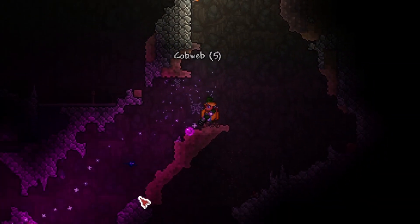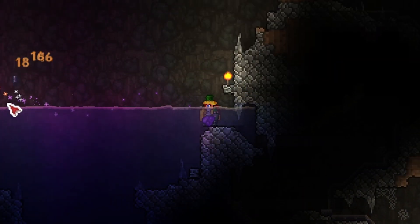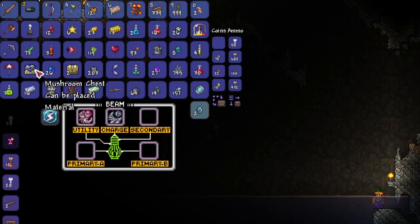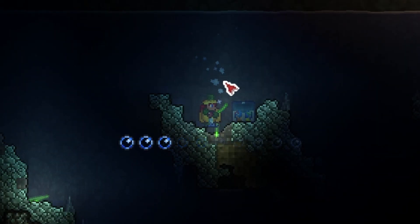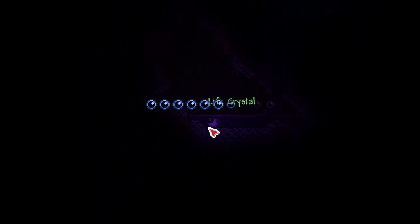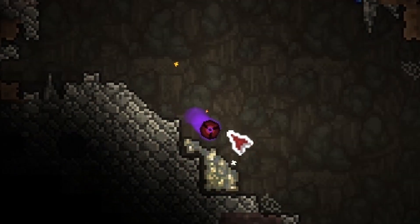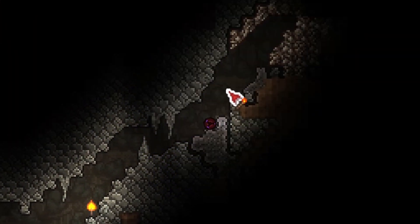A speed potion — is that a gravity potion? This will let me temporarily reverse gravity! What do I throw away — I want the chest. If I grab the chest, what do I throw away? Another heart crystal — these are still going to be useful for heart lanterns. How are you feeling, Xander in the future? Keep your chin up, king — if you ever come back and watch this video, just remember you're doing great.